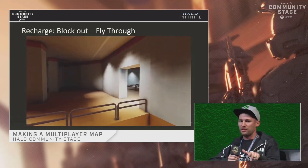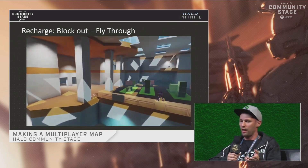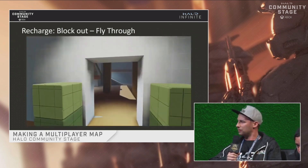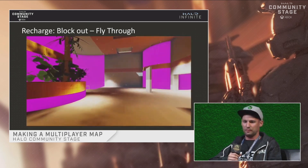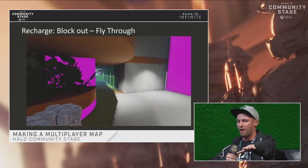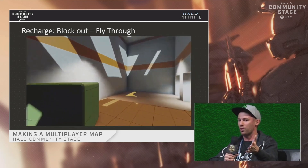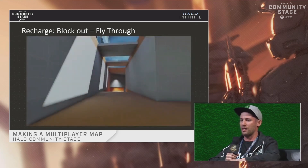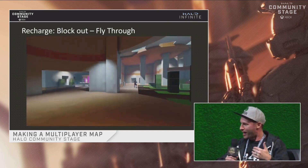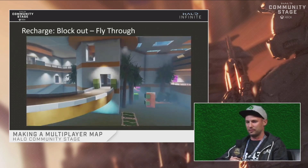Here's a fly-through of an early-day Recharge blockout. I took this over from designer Adrian Bedoya — he made Plaza from Halo 5 and Rig as well. You can see this looks pretty darn close to Recharge's final. The bones are there. This shot right here, we did not have the death pit. When Repulsor was made and came into the sandbox, we were like 'this is awesome — how do we showcase this on the map?' So we blew out that section of the wall, made a death pit, and added something to entice players to jump across. There's an energy sword there, but there's a guy underneath with a repulsor waiting to push you back in.